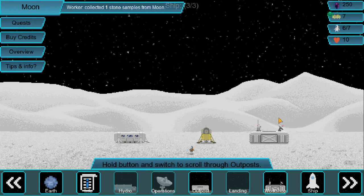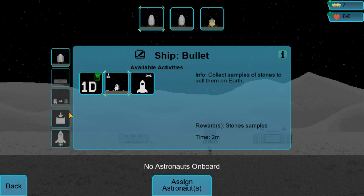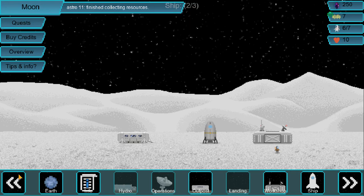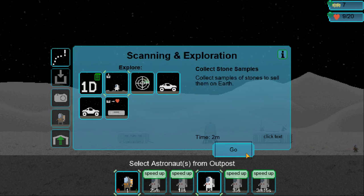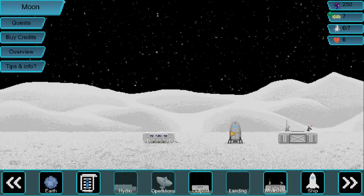Another stone sample collected. Is this the ship that has it? No, this is the one. We got two. We're just gonna want to wait for the worker to finish up. Astro 11, finish collecting. Oh, that was the worker who did it. Usually it gives me two. I'm a little bit disappointed there, not gonna lie. Unless he barely finished and it's gonna show up now? So I think that was really just those two.